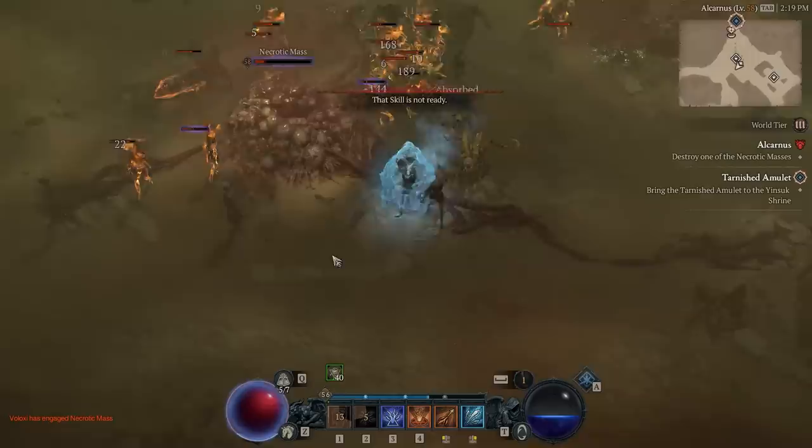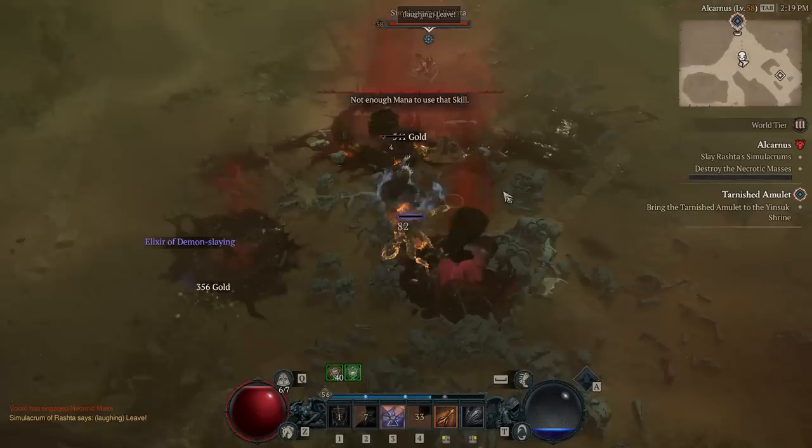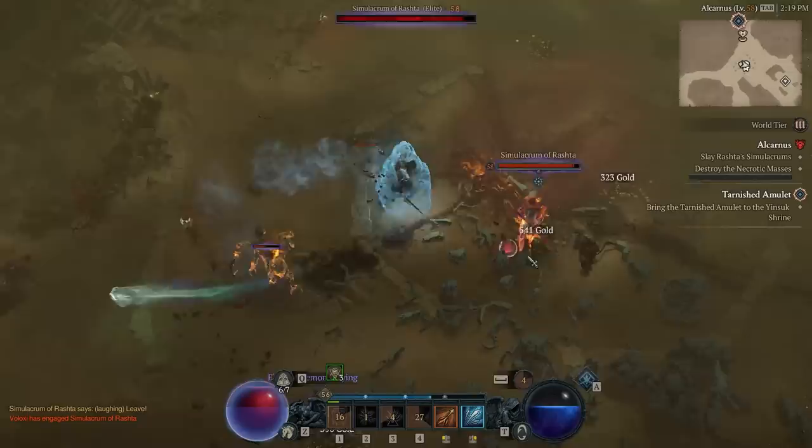Here's how you play it. You basically pop Ice Shield, you teleport into the middle of a huge pack, you use Inferno — the big fire snake — to collect everything together. It sucks them all into the middle and then you Frost Nova to freeze them all. You spam Ice Shards and every single thing should die. It's that easy. It's pretty much the same on bosses — you just pop Frost Nova, Ice Shield and spam Shards like a little turret.